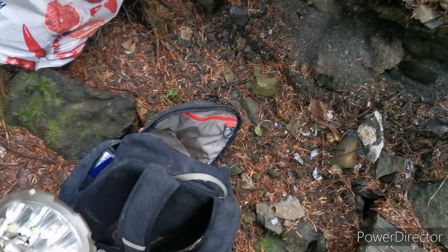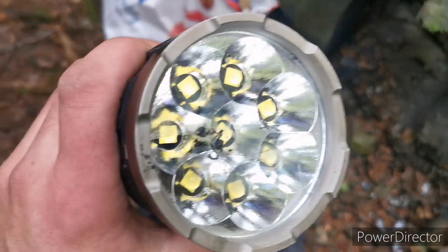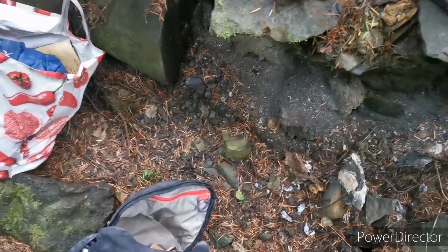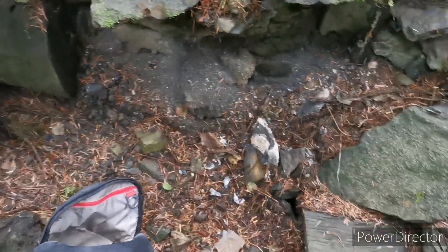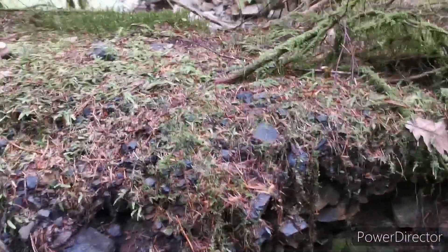My torch switched itself on in my bag a couple of weeks ago and it was on turbo — melted everything in my bag and cracked the lens, but luckily it still works. I'll have to buy a new torch soon. I've already seen the new model; I'm going to buy the MR90. But an importer says it's a discontinued torch and they don't have any lenses for it, although it's under warranty. I'm sweating like mad coming up this hill.